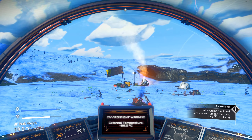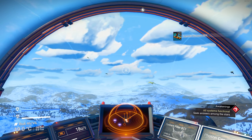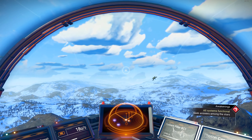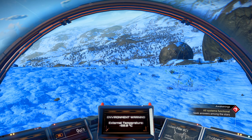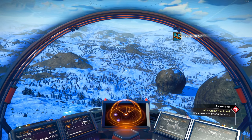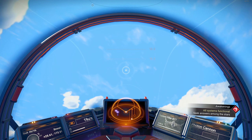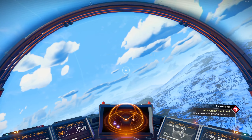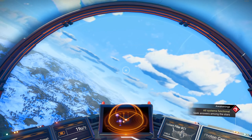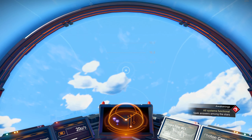Launch system online — all systems functional. Return to your ship and seek answers among the stars. Use W to take off — and now we have liftoff. Now that we've completed... oh no, don't land — I've goofed, I didn't mean to press that. Do we have enough to take off again? We do. Let's not do that again because we don't have enough for another takeoff. But next time we will head to the stars — won't that be exciting? Thank you for joining me on this adventure. I hope you'll join me again as we continue to explore space. Do a barrel roll! Thanks for watching. Goodbye for now — like, comment, subscribe.